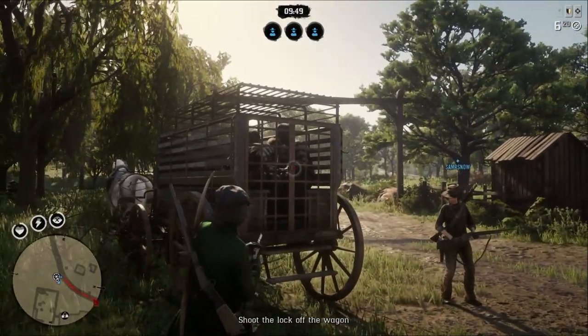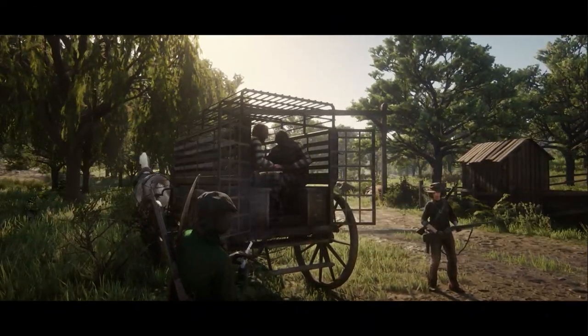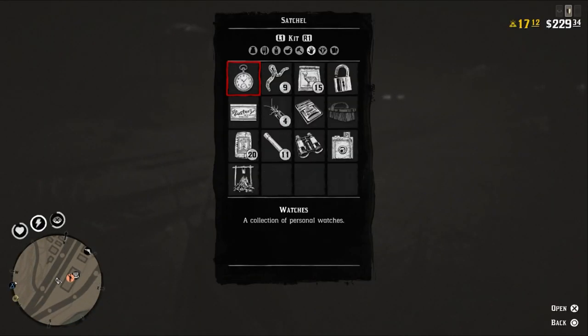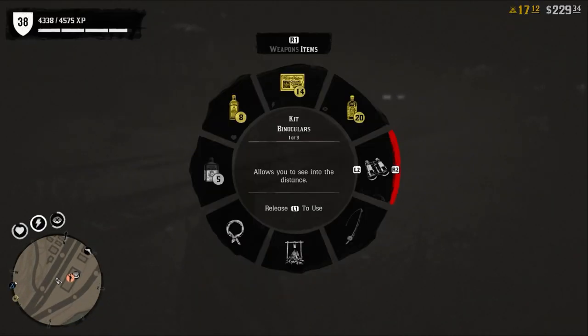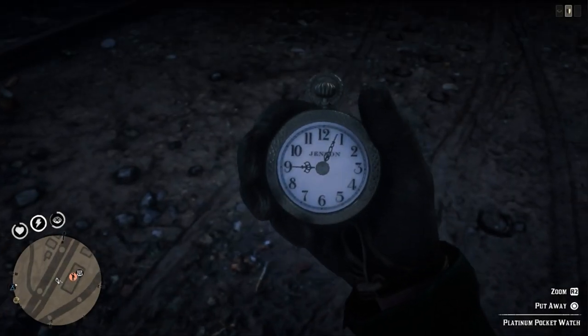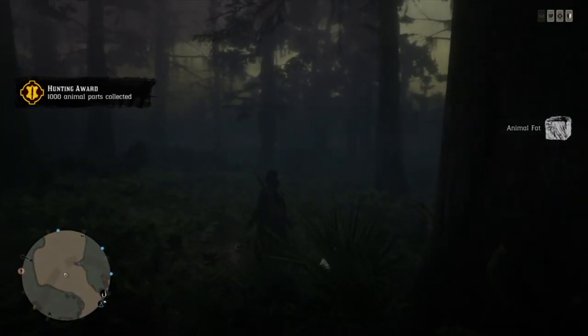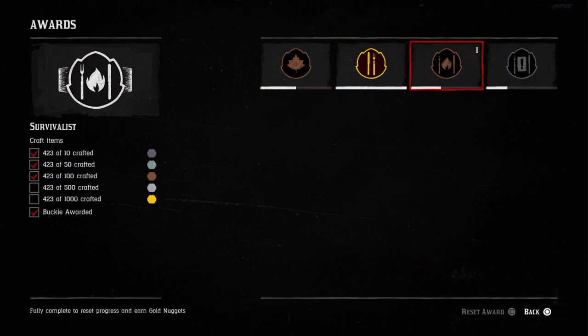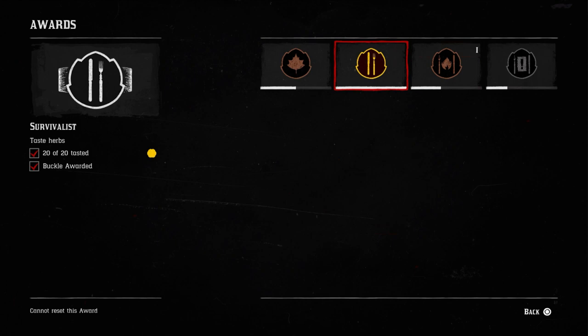If you want a specific stranger mission because you're making a tips video, server hopping will give you different ones from the same people. There's a pocket watch you can buy for gold — do not do it. Any pocket watch you loot off a corpse can be equipped from your satchel, then accessed from the item wheel. Don't forget to reset your awards once you complete them so you get more XP and gold. You can reset pretty much any award with five tiers; the awards with only one tier are usually the ones that can't be reset.